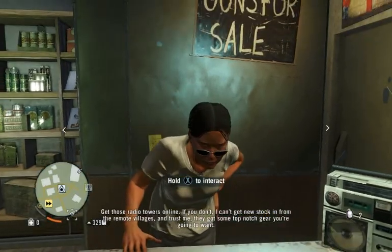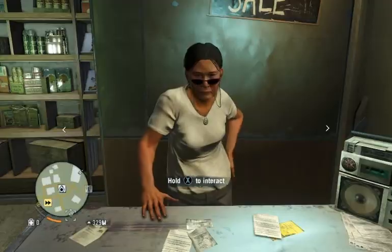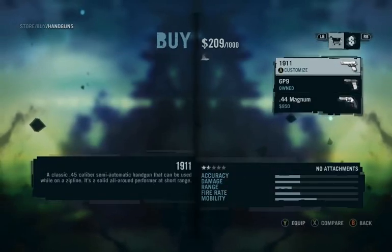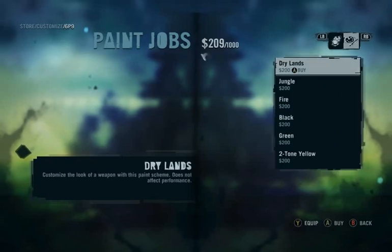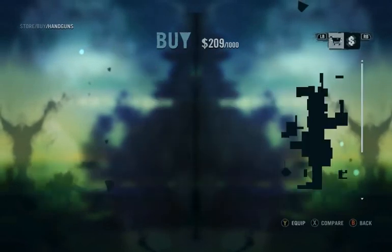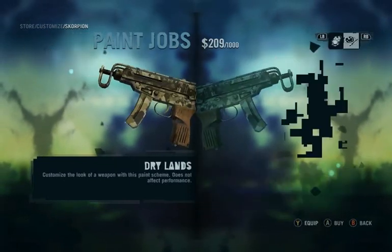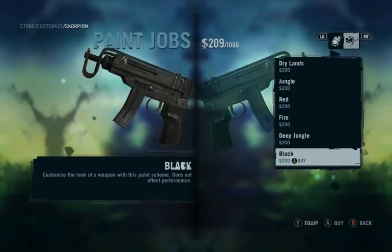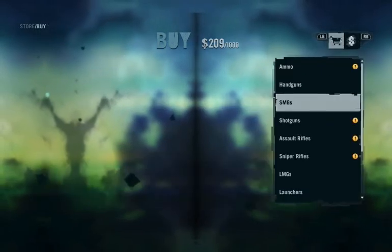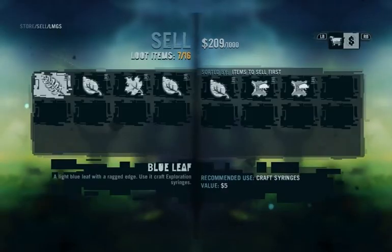Get those radio towers online. If you don't, I can't get new stock in from the remote villagers. They've got some top-notch gear you're gonna want. Piss. I can customize this one too. Whoa, that's not bad.